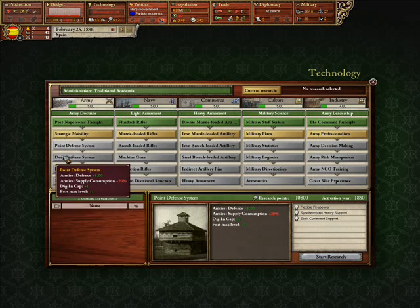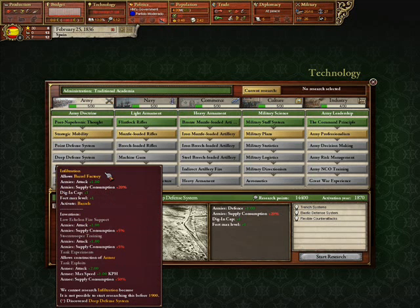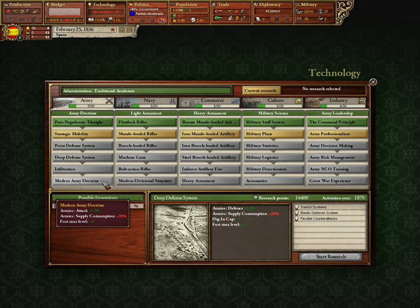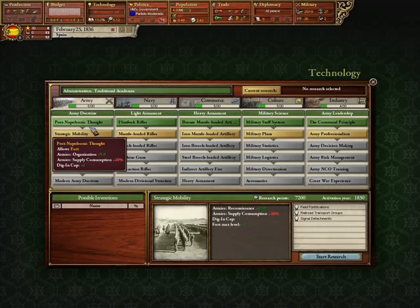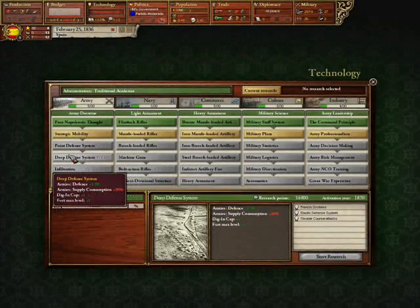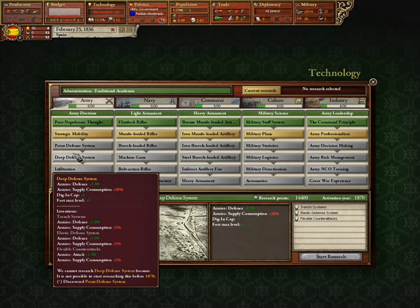Army Doctrine technologies are basically for if you're going to go on defense a lot. If you're a country like Prussia, Russia, or France, invest a lot in Army Doctrine. What these will basically do is that, for the first four technologies, they'll give you higher digging cap, fort max level, and defense rating.